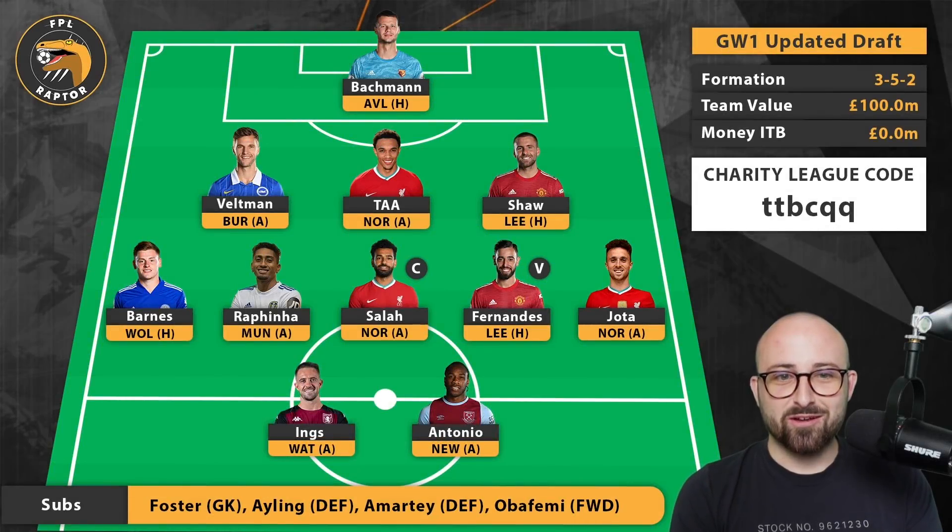Here are the two strikers — Danny Ings and Antonio. I discussed Antonio in my prior draft video in quite a lot of depth. He's one of the most injury-prone players in the Premier League, but he appears to be the only striker maintaining fitness through pre-season, which is crazy because people say don't pick Antonio due to his hamstrings, yet he's the one staying fit. I really like the look of him to start. West Ham's fixtures are fantastic, so he's been in pretty much every one of my drafts.